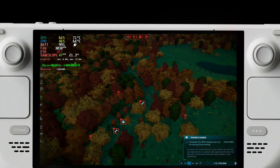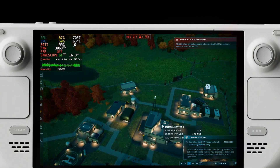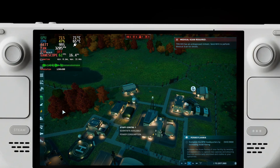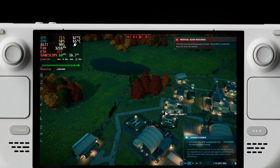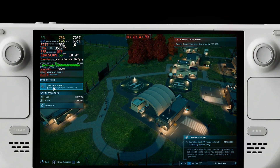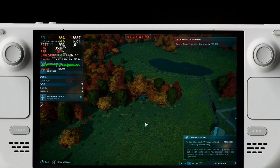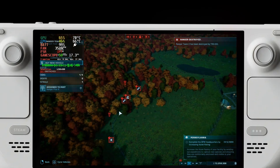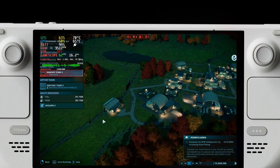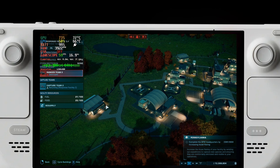I'll link to an article in the description that lists all the games that have DLSS frame generation support, so you can check if any of your library titles are on it. As I said, sometimes it's going to work well and sometimes it's going to work badly, so it's really up to personal preference. I don't really think this is as revolutionary as people make it out to be, because most of the time it's really not going to help with your overall gameplay experience. Anyway, thanks for watching — I'll see you in the next one.